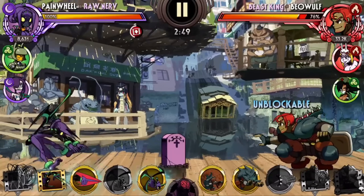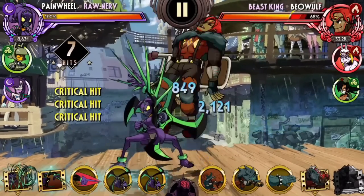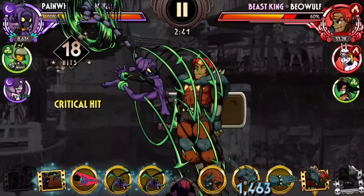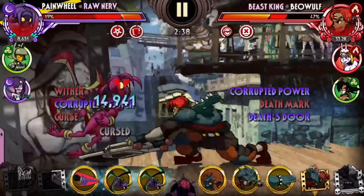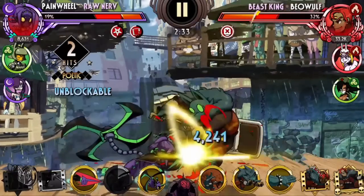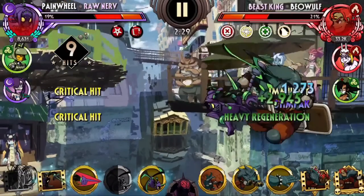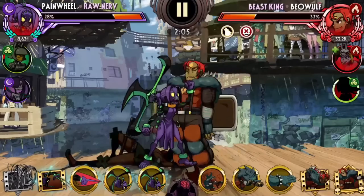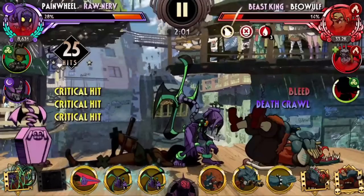Next we have Raw Nerve, a variant I've dedicated a whole video to so I don't want to delve too much here. To cut the long story short, Raw Nerve has been one of the worst Pain Wheels strictly because her abilities only activate when she's near death, and by that point it hardly matters whether the opponent gains permanent death mark and you gain permanent enrage and haste. Maybe this would have been okay in the past, but standards have changed so much — having a health-based ability that activates when you're losing is just significantly inferior.